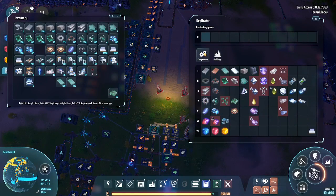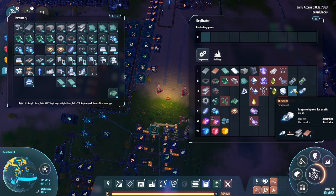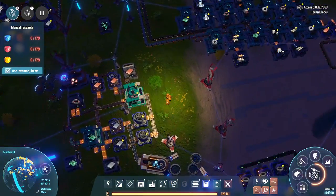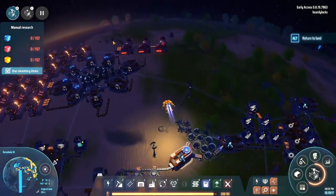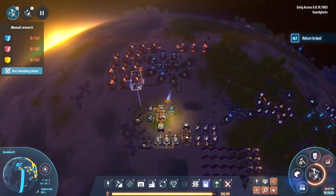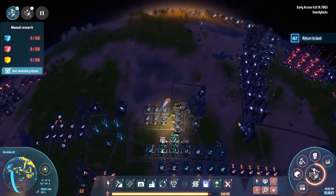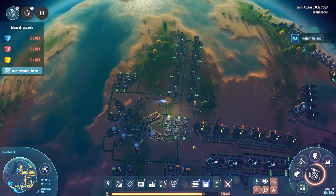Next moves: interplanetary travel, which I've been talking about but haven't actually done anything about yet. The first thing is we are going to need thrusters and reinforced thrusters. We can deal with these quite easily — we don't really need a dedicated place for thrusters or a whole new setup. We just need to steal a little bit from one area and start making these thrusters.